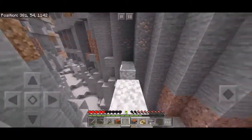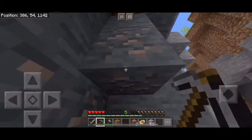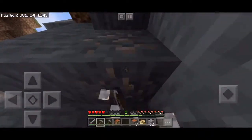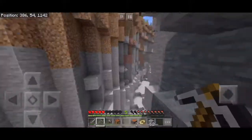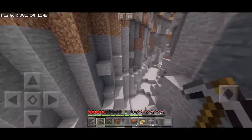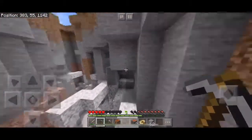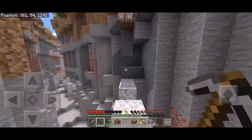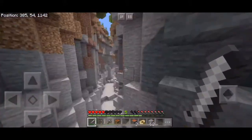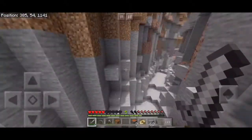In the next update and the beta right now, item frames — you can put them on the floor now, and on the ceiling, which I think is awesome. I'm not gonna play beta because it has tons of bugs. The leads — you can see them, they're not attached to the animals, they're attached to the fence and going up to the sky. The end crystals are like one block just sitting there. 63 iron — pretty good. One thing I don't like about the bar at the bottom of the iPhone X is that it covers the durability — that sucks.